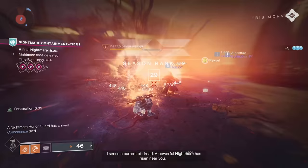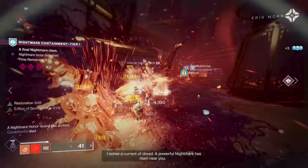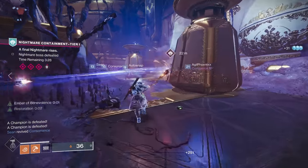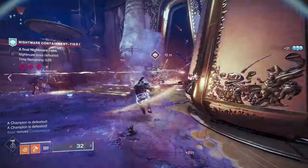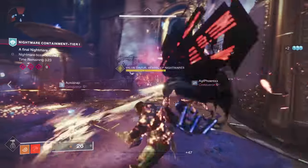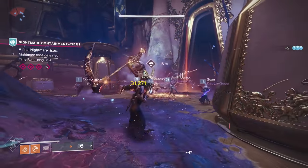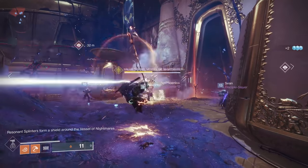When you dunk the orb you get a little plus five progress towards the event, but you also get the scythe. The scythe is very powerful and honestly really cool to use — it does a couple of different attacks including a quadruple swing. Now we're on the boss phase, phase four. You have single bosses, the illusionist phase, then double bosses, and then the actual boss of the encounter.